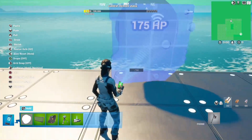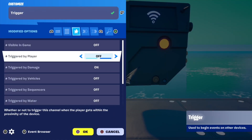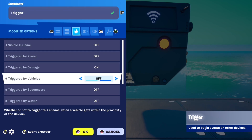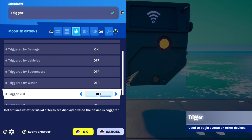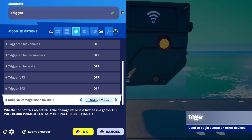Next, grab a trigger and resize it so it's as big as your circle and copy these settings: Visible in game off, Trigger by player off, Trigger by damage on, Trigger by vehicles off, Trigger by sequences off, Trigger by water off, Trigger SFX off, Trigger VFX off, Receive damage while invisible on.